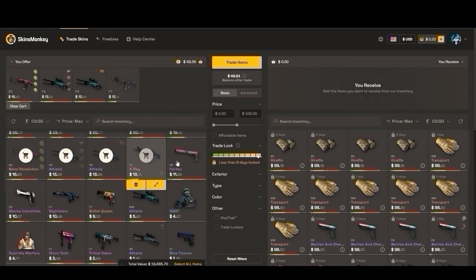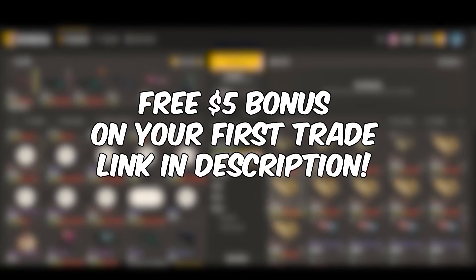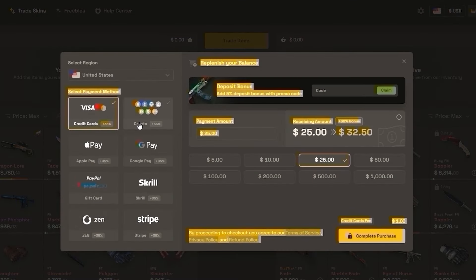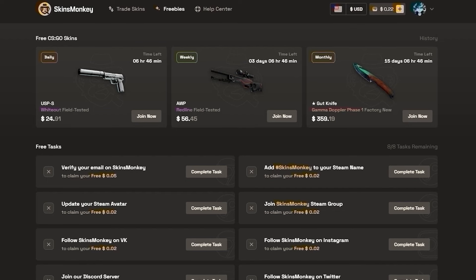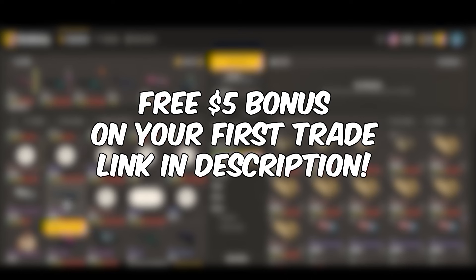If you have a bunch of junk in your inventory, Skins Monkey is a great place to get rid of it. You get a free $5 bonus on your first trade when you sign up with the link in the description, plus a 35% deposit bonus when depositing with cash, crypto, or other methods, and they also have free daily giveaways. Thanks to Skins Monkey for sponsoring — link in the description.